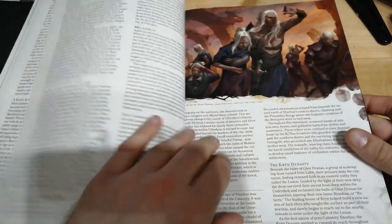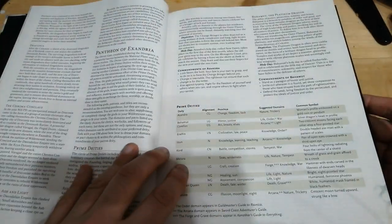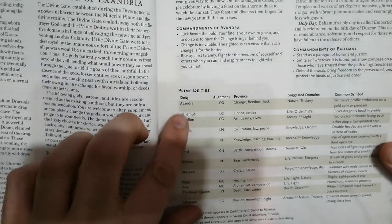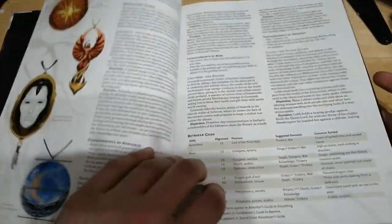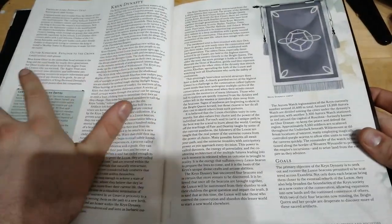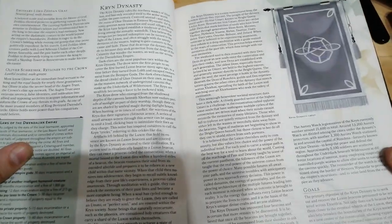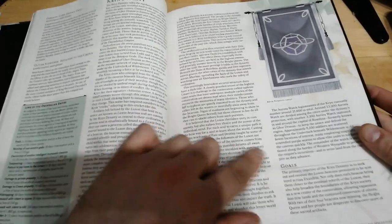Next up we're quickly thrust through the history section straight into the pantheon of this land — the main deities of this world. This is a generally useful section if you are running a highly religious campaign, but for a lot of people I think this is going to be a section you'll skip over straight to the organisations that are prevalent within this land. You can see we have the Krinn Dynasty here and some information in regards to them.